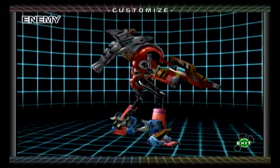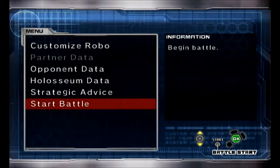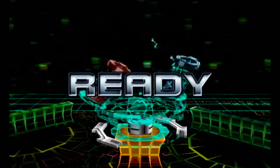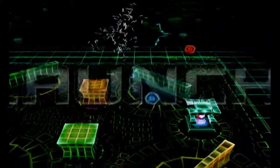Now here we have another Trick Flyer with a Dolphin Pod — his is colored red though, he's special! Here's hoping we do better than we did against the last one!